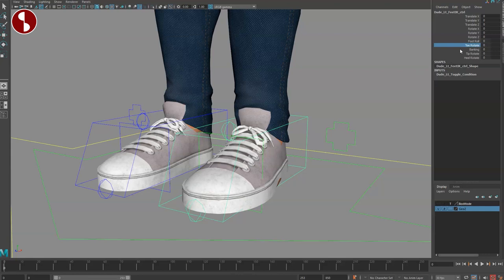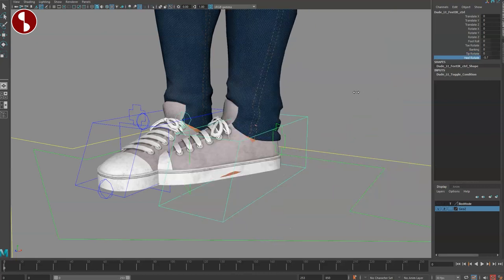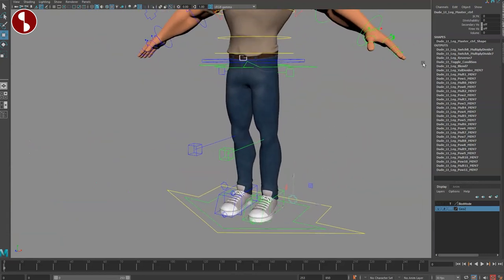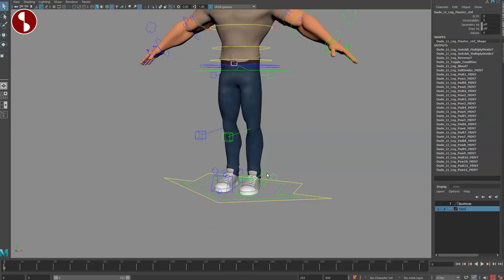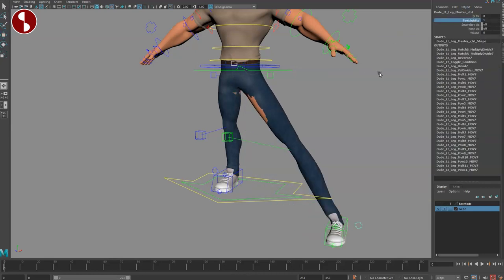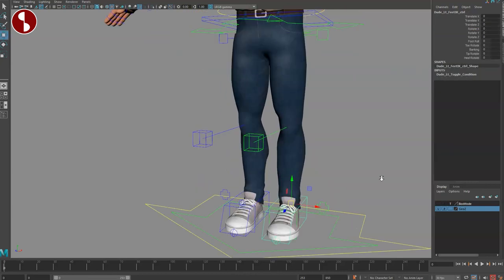Speaking of feet — you've got a classic foot roll, toe rotate, banking, tip rotate, and heel rotate. You can see some intersections with the geometry here. You have the IK/FK switch, so IK to FK and of course FK changes to the classic controllers. You also have stretchability — nothing happens by default, but then you can stretch it. There are secondary controllers and a knee control, plus a volume change.